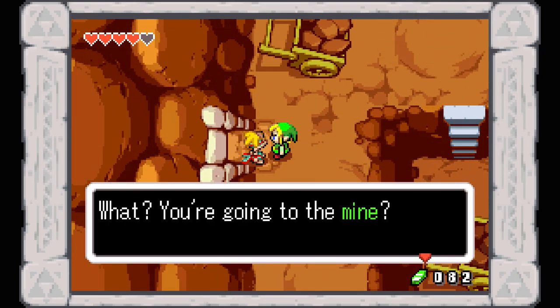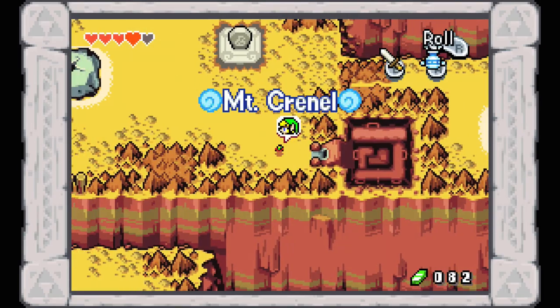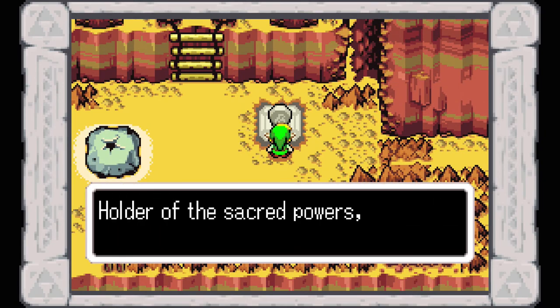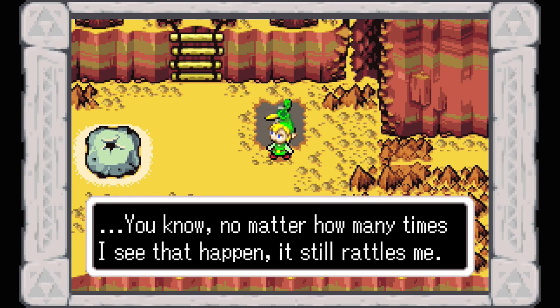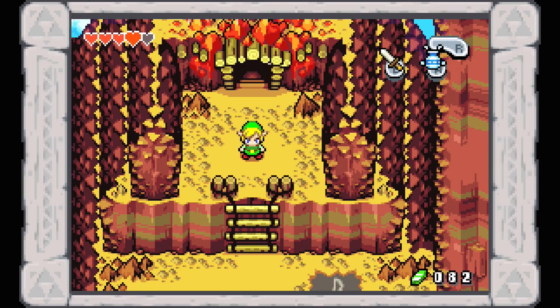Head right on through here and return to normal size. Right over here we have one of these interesting objects — it says: 'Holder of the sacred powers, we grant you the power of wind.' That stone marker crumbled and there's another of those symbols. Right up here we have the entrance to the second dungeon in The Legend of Zelda: The Minish Cap. This episode we scaled all the way up and partly down Mount Cronel, got to Melari's Mine, and got him working on the broken Picori Blade. Next time we are going to be entering the second dungeon in search of the next element.